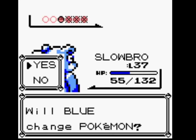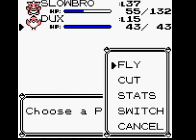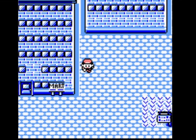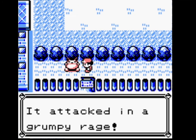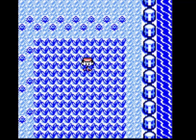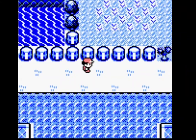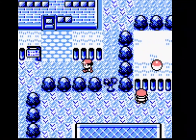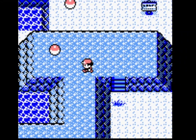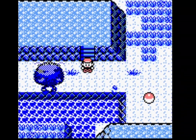Zubat, Rattata, Raticate — also outspeed me. Bubble Beam. Let's get the Poke Flute. That will give us access to Fuchsia City. Sabrina won't be that difficult. Erika — I still don't like Slowbro's chances against Erika. I might actually do Fuchsia City first, gain one or two more levels, then try Erika again. After doing so many of these runs, going through the Safari Zone just is no longer enjoyable.